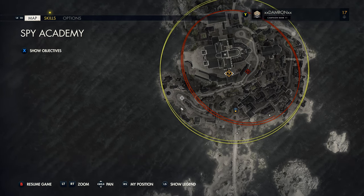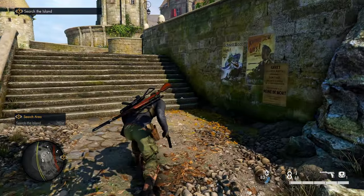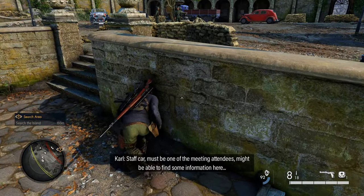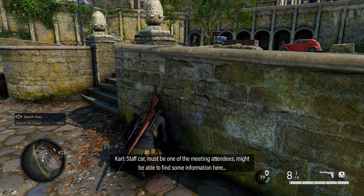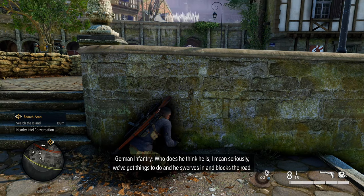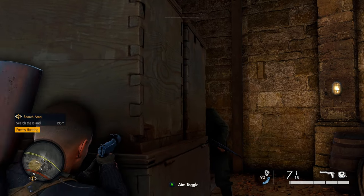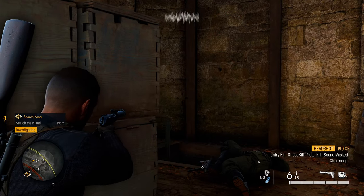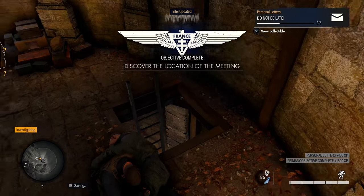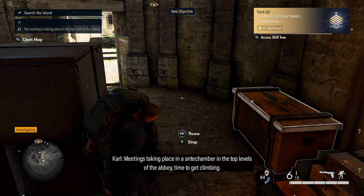Moving into the town itself — we're on the western side. A couple of personal letters in this mission are tied to officers we need to kill and search, which is part of the mission objective. You'll come to this area and Karl will say there's a staff car, so there must be someone to find. The officer can be patrolling anywhere in this area, but once you kill him, search him or pick him up and you'll get the personal letter 'Don't Be Late,' which also advances your mission.